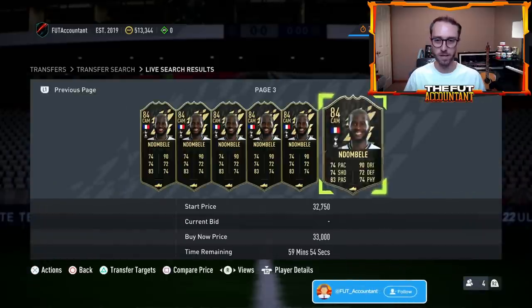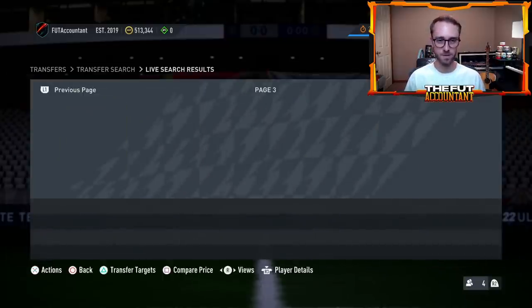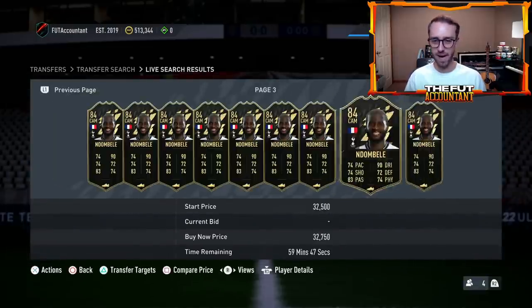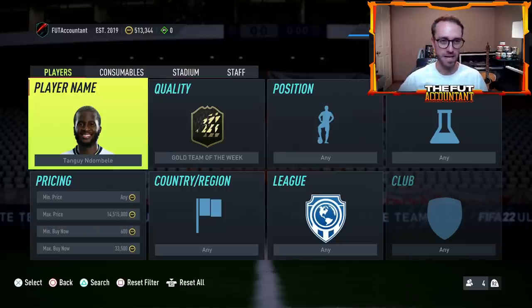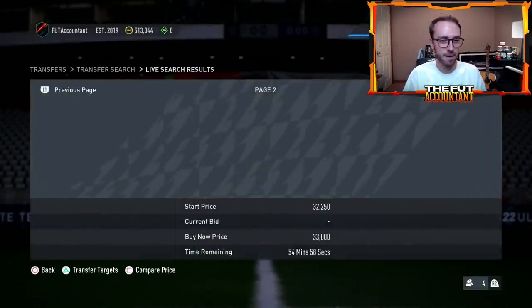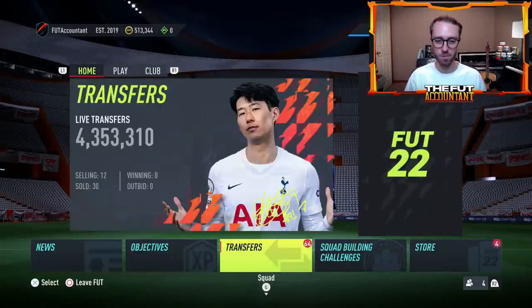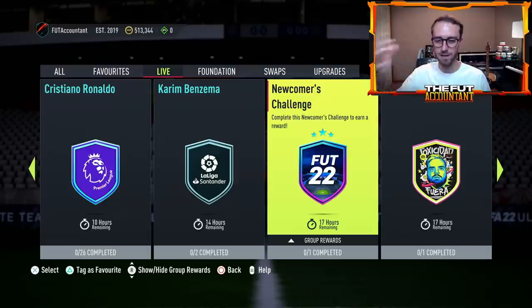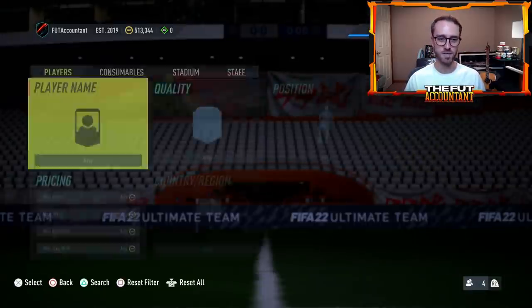I've made so many coins — when all these Ndombele cards on my transfer list sell, I'm looking at somewhere in the range of 150,000 to 225,000 coins. The premise of today's video is watching these brand new promo cards and doing chemistry style trading during times of supply. This might even work mid-week if we get a tradable pack supply SBC on a Tuesday or Wednesday — like if they give out a rare electrum players pack, that drops cards on the market and creates another great chemistry style trading opportunity.